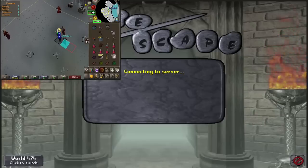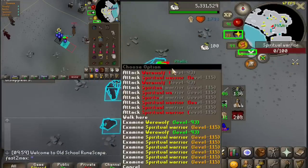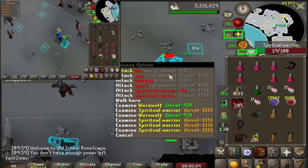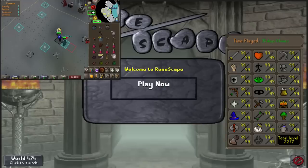Hello everybody, my name is JCW and welcome back to the Max Cave Speedrun series. After hitting 200 below my level 3, I set a new challenge for myself: maxing total level on a brand new account in the shortest gameplay time possible. The account has absolutely zero restrictions, so I can do whatever it takes to achieve my ultimate goal — maxing within 35 days of playtime.